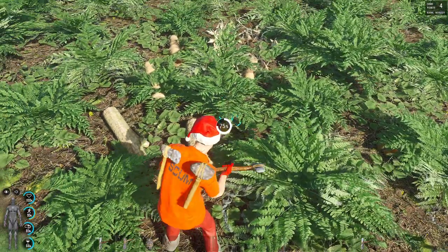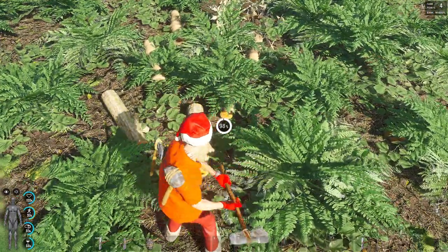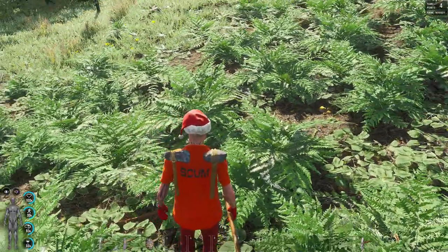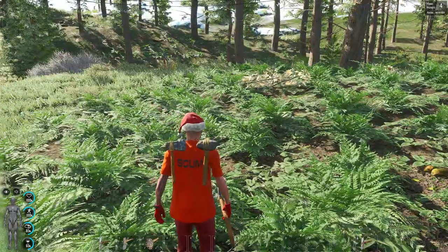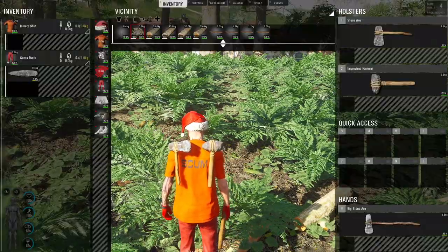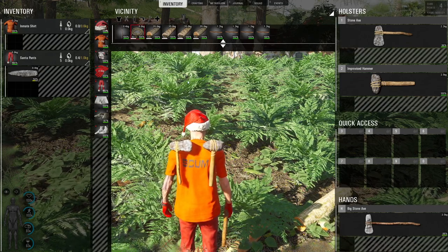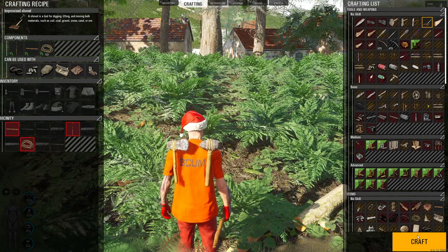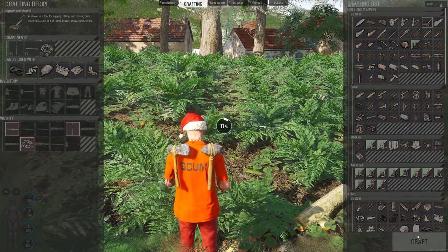Now we're just pulling up our axe — like Paul Bunyan or John Henry, the railroad spike driver. Let's go to crafting. Hey, we can make it! So let's go ahead and craft that bad boy up.